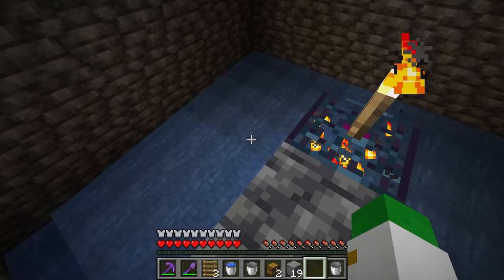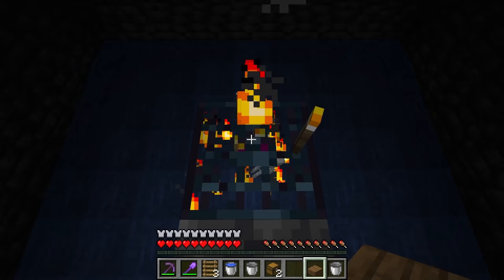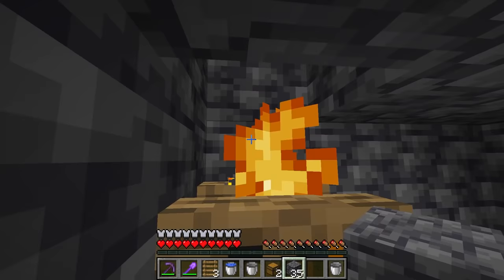Once you break the torch, mobs will start spawning immediately, so be prepared. Have your slab ready — break the torch, quickly place the slab on top of the spawner, break the blocks around it, then place blocks to seal the area up. The farm is now done.